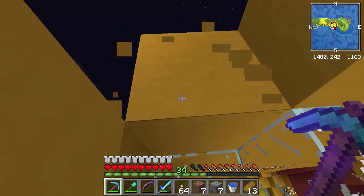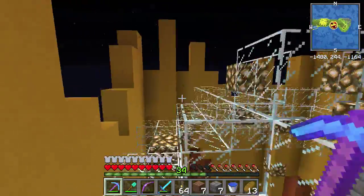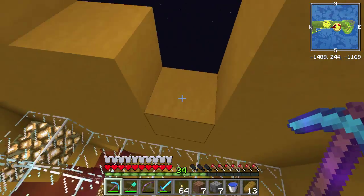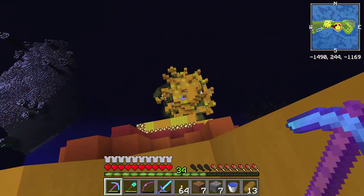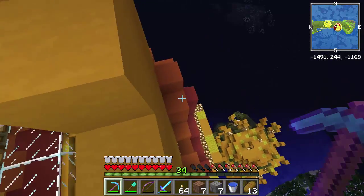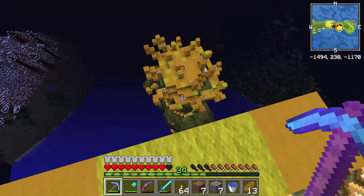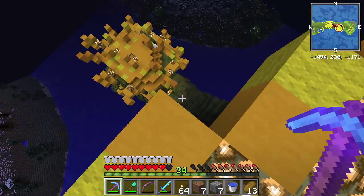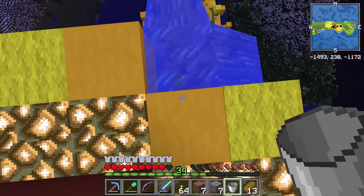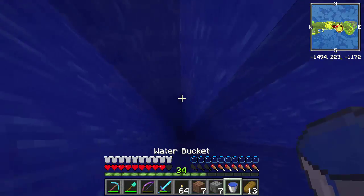I can't see anything else. It looks like this way is the way to his head. Is that a chest? I have to check. Ow, ow, ow! There's — okay, this is how we do it. Drop a little water, wait for it to go all the way down, pick up the water and ride the waterfall.